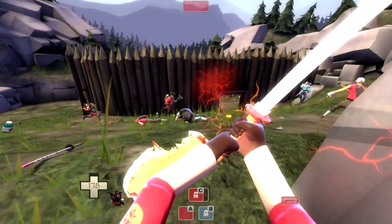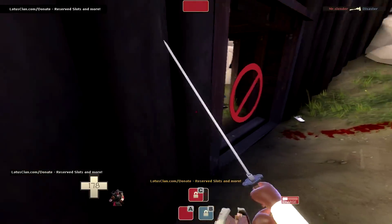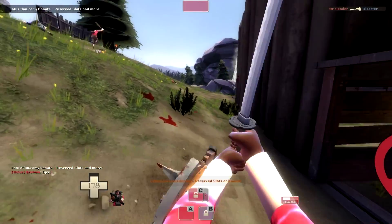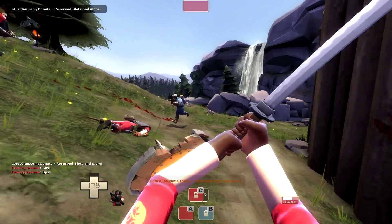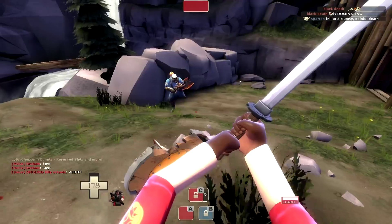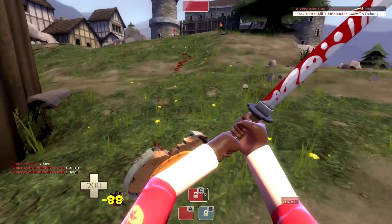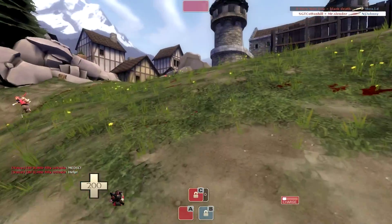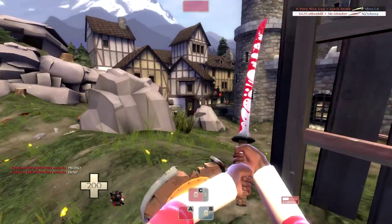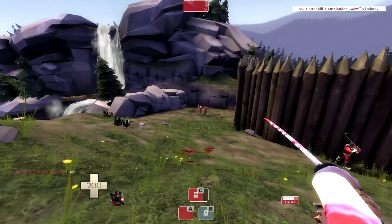It's weird that the Chargin' Targe gives you fire resistance, even though the shield is clearly made of wood and a little bit of metal — but yeah, it does give you some fire resistance. The nice thing about the Half-Zatoichi, going back to that, is that whenever you get a kill with it, you get all your health replenished. That's why I'm using it here on Degroot Keep — it's a beast of a melee weapon and, unlike the Eyelander, it will randomly crit. Whenever it crits, I do the two-hand overhead swing right down the middle.